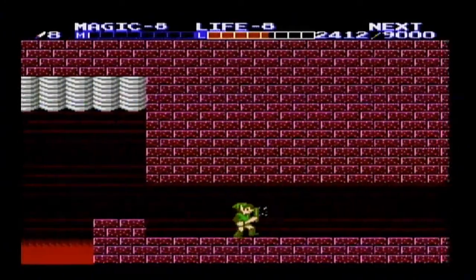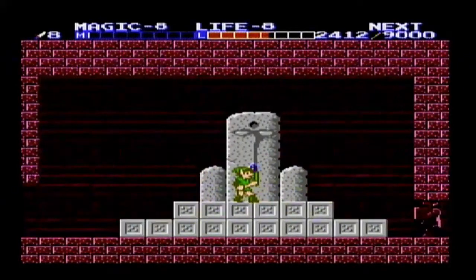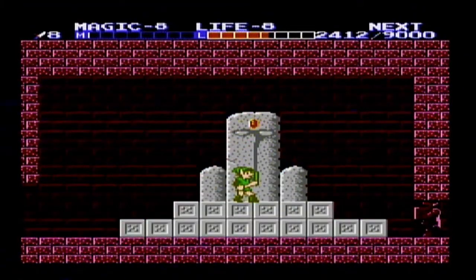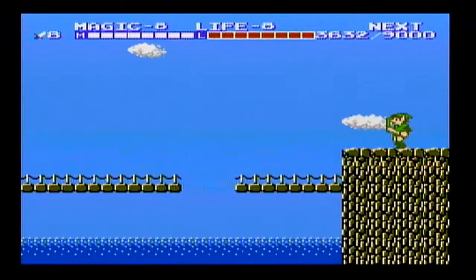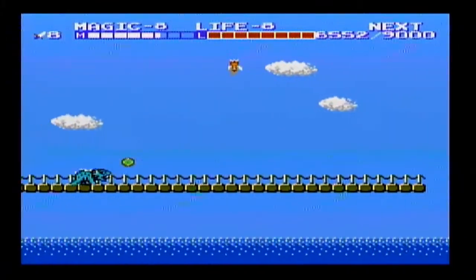Now I'm going to finish placing the crystals in the statues. I'll get my 1-up for the 9,000 points. And it's time to head to the Great Palace — well, not really. Remember that old man back in Kusuto? Once we have all the magic containers, we can go to him and get the final spell: Thunder, which you need to defeat the penultimate boss of the game.